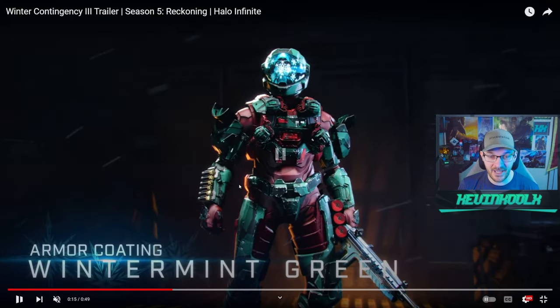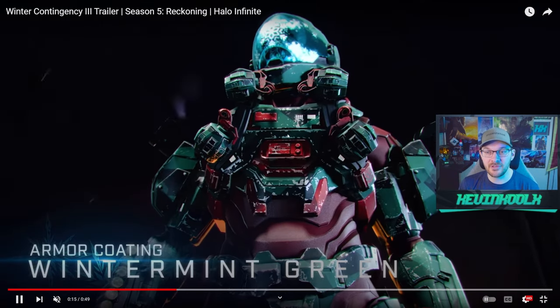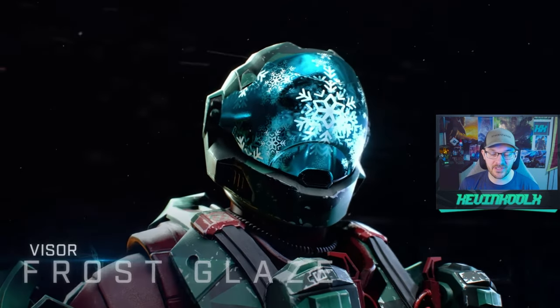We also have the Winter Mint Green coating that you earn within the pass. It's very holiday themed — green camo with a red undersuit — but it could definitely pass for non-holiday use as well, so there's a little more functionality to it. The previous Winter Contingency coatings were very much locked into the holiday aesthetic, but this one, if you do it right, could work really well as an everyday coating.